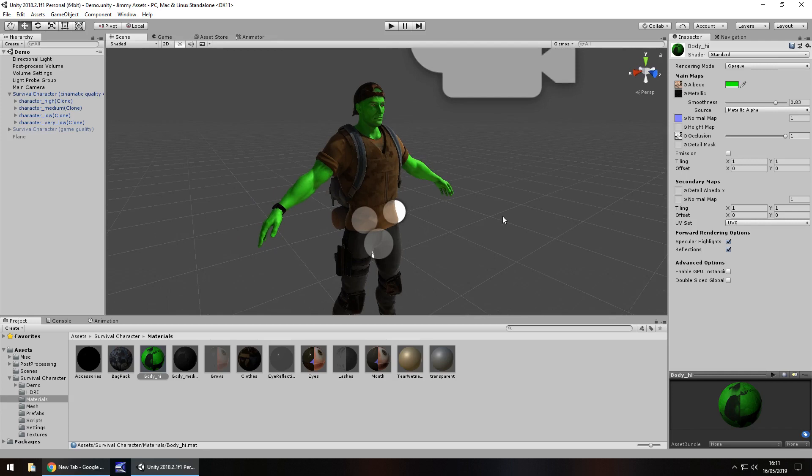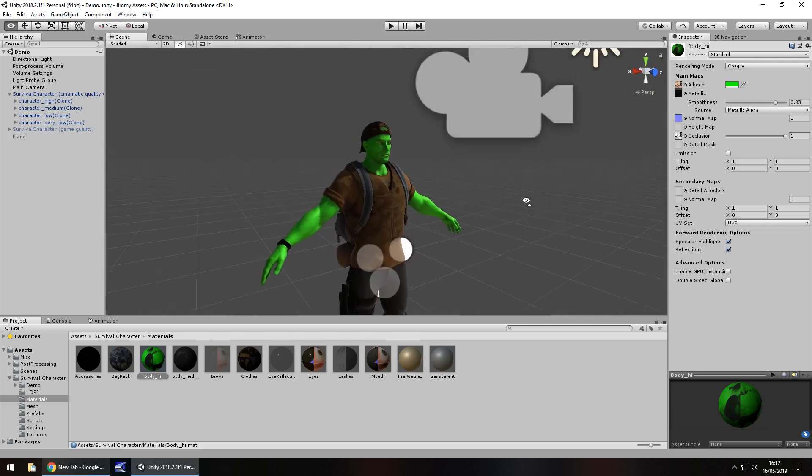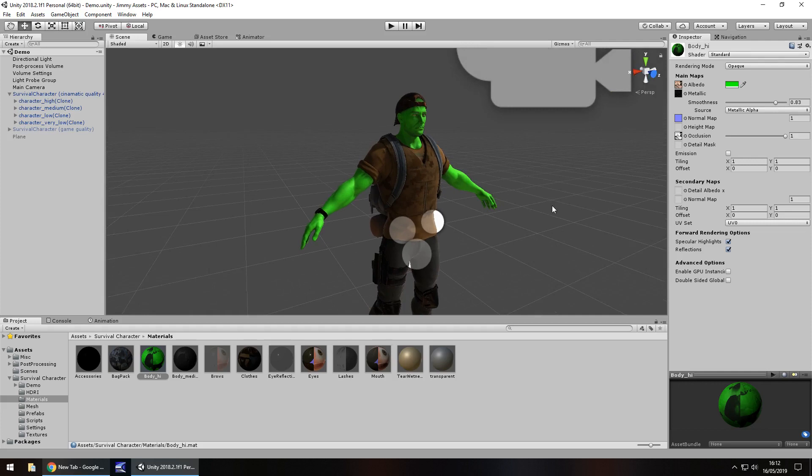There are no animations to speak of with this. However, you can attach animations you've gotten from Mixamo and it will function the exact same way. Price-wise, it's free — really can't argue with that. The pre-made scene is literally just this scene we're in. I wouldn't expect anything more; it's just a scene with our character in. It's very useful if you're creating a post-apocalyptic style game.